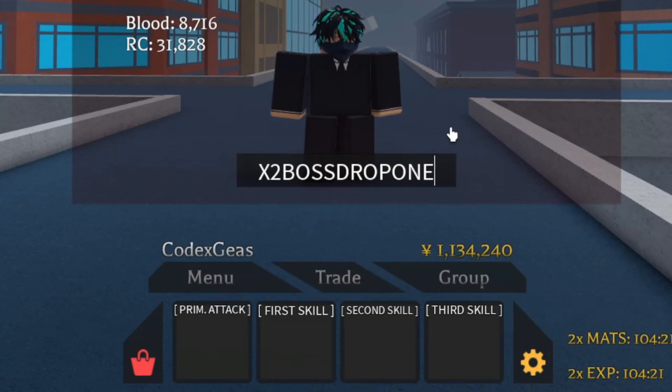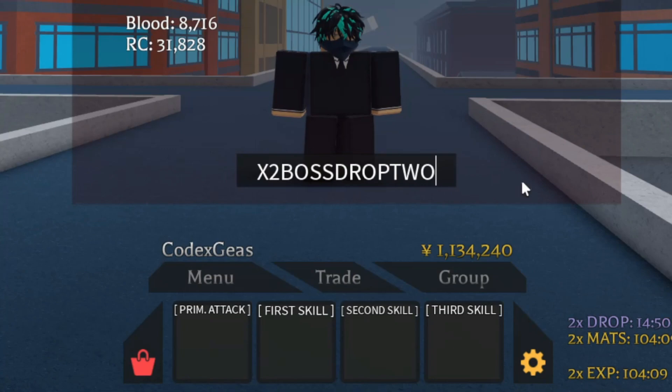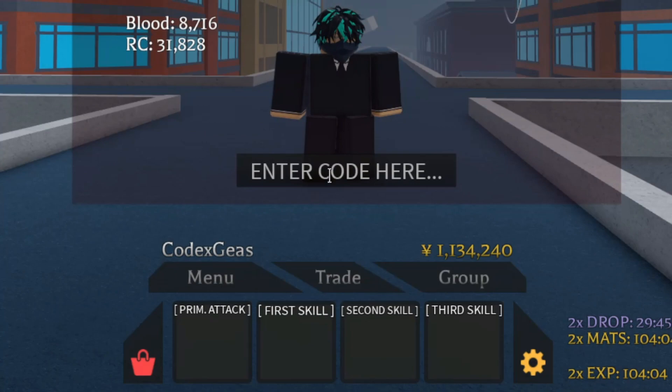When you press enter, that code gives you a times 2 drop boost. And then the next one is 'times 2 boss drop 2'. Press enter and then the next code will be 'times 2 boss drop 3'.